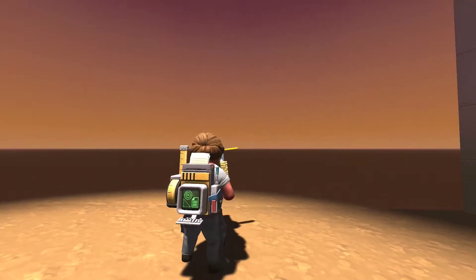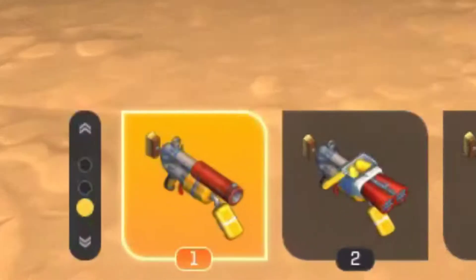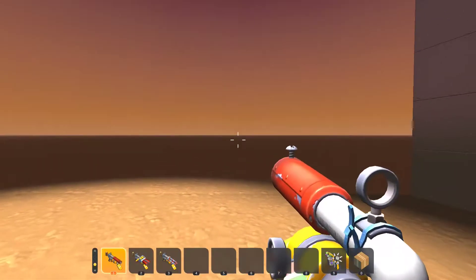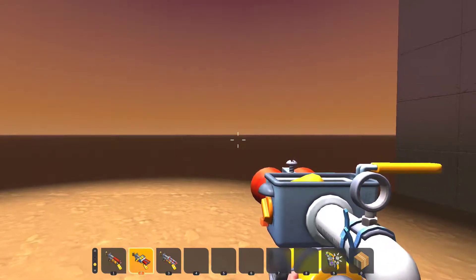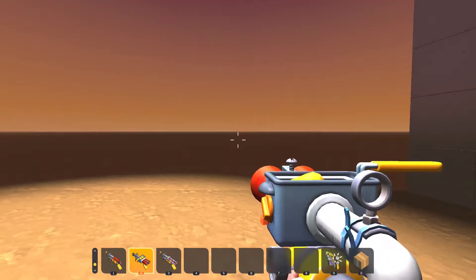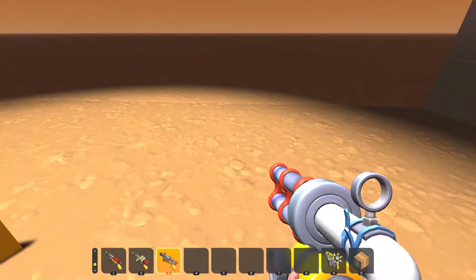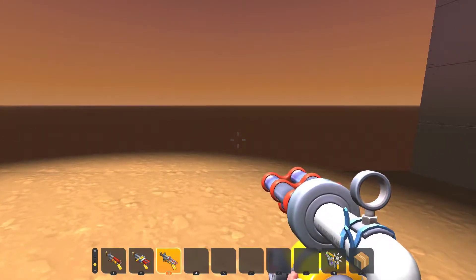So I have the three guns. We have this one, this one, and this one. Down here, that one, that one, and that one. This is the standard one — it just fires one thing. This is the shotgun — it fires two at once and spreads them into a bunch of little bits. And this one fires loads of them. We are going to be running some tests on them to see which one is the best.